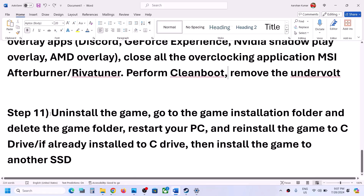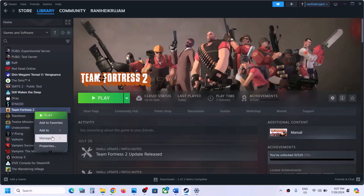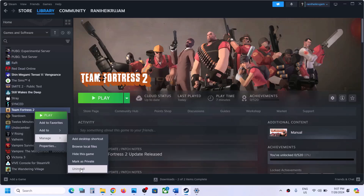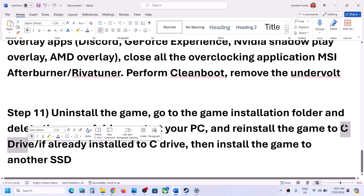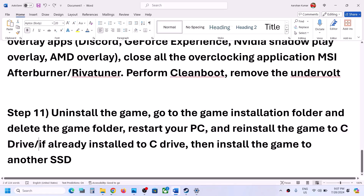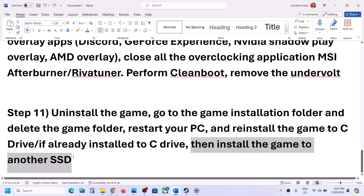If nothing is working, the last step is to uninstall and reinstall the game. Go to Steam, right-click on the game, select Manage, then click Uninstall. After the uninstall, go to the game installation folder and delete the game folder. Restart your computer, then reinstall the game to the C drive. Sometimes installing to D or E drive causes issues, so try C drive. If it's already on C drive, try installing it to another SSD or HDD.